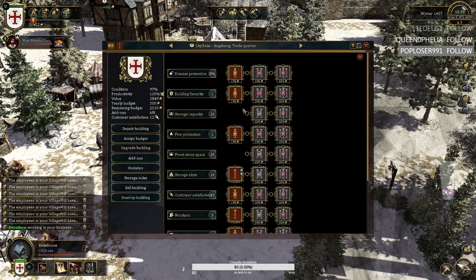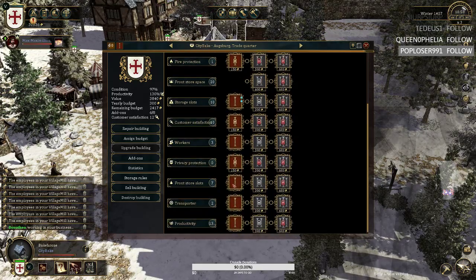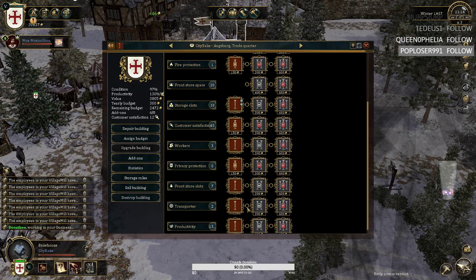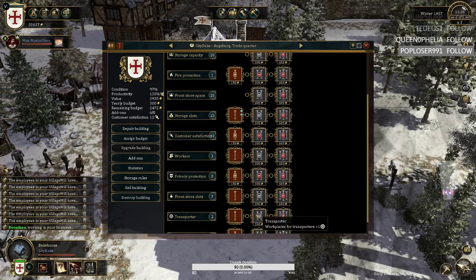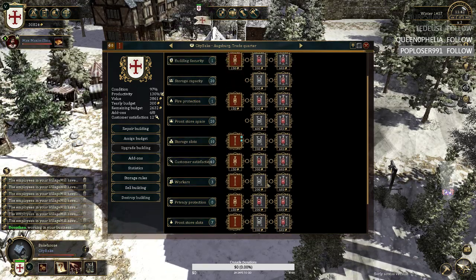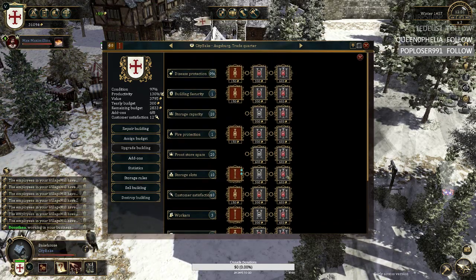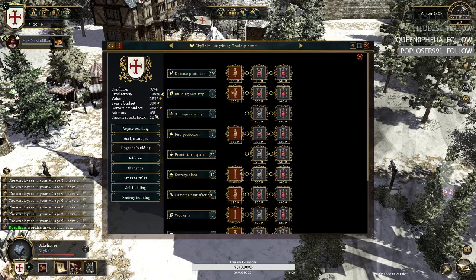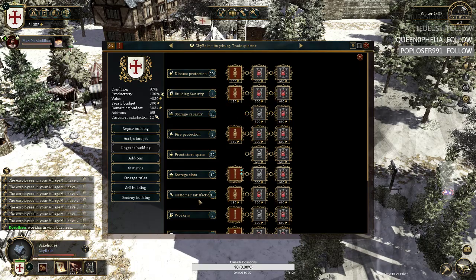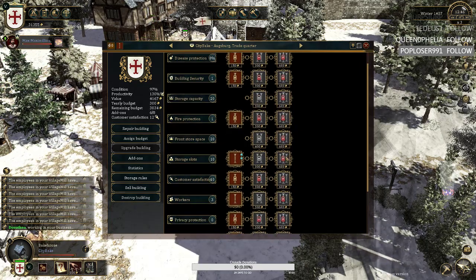The add-ons I see as the best are Productivity, which comes very good; Transporters, because you will always need some transporters; Front store slots, so you can store more workers, because workers make more money; Storage slots, because storage is always good to have; and Storage capacity, once you hit tier 2 and 3, are very important because it's better than storage slots — and those are the ones I recommend.